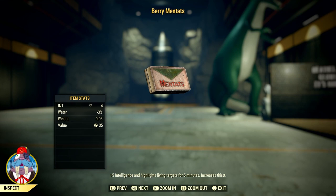Berry mintats are a chem. If you look below, it says that it gives you plus 5 intelligence and highlights living targets for 5 minutes. However, it does increase thirst. By increasing your intelligence, you're actually going to be increasing your XP, which can be used to either level up or to get through the scoreboard faster.